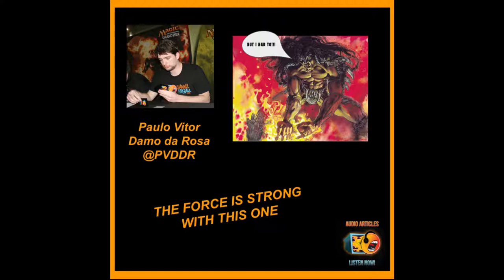Now, imagine that their 2-drop is a Voltaic Servant instead. Now things are different. Voltaic Servant gets to untap itself at the end of the turn, so there's no reason not to attack. Regardless of what else you have, attacking is good. Either the opponent blocks and nothing happens, or they take 1. In this case, attacking with the Voltaic Servant is a forced play because, strategically speaking, it's strictly superior to any other play, and therefore you must do it, since it doesn't cost you anything and you can only gain from it.